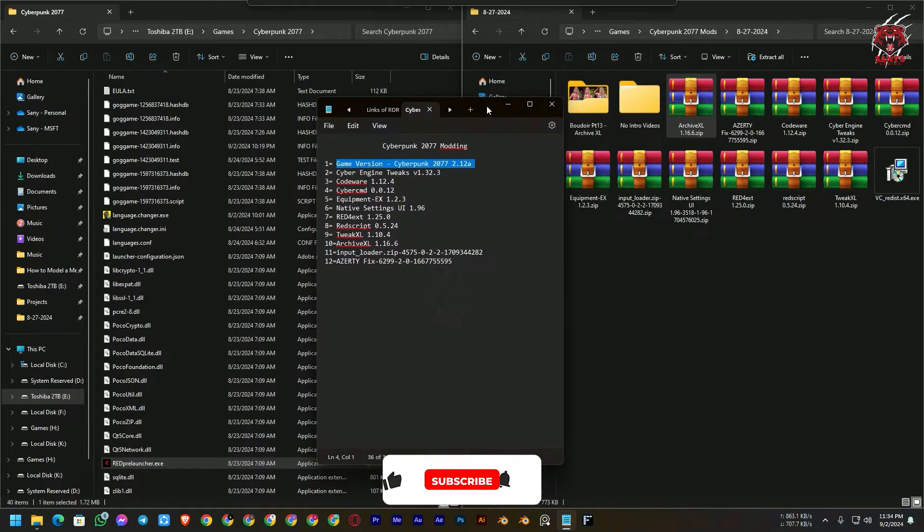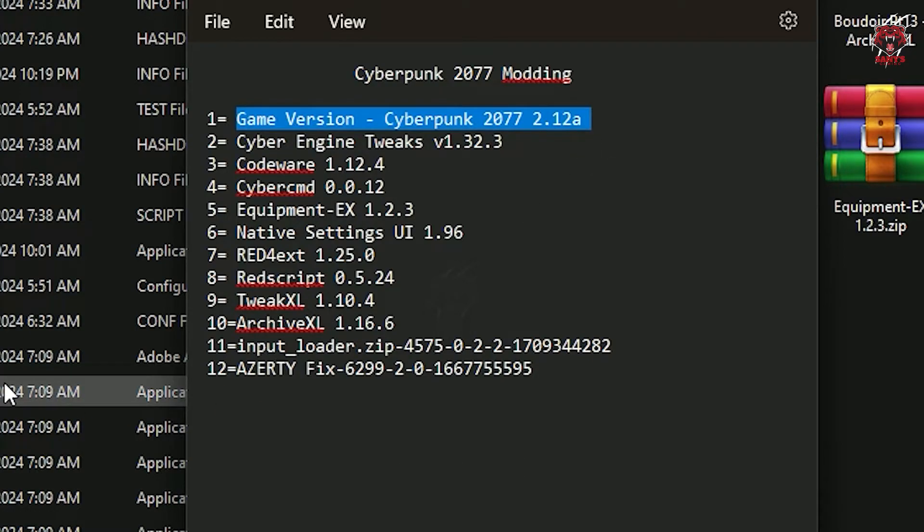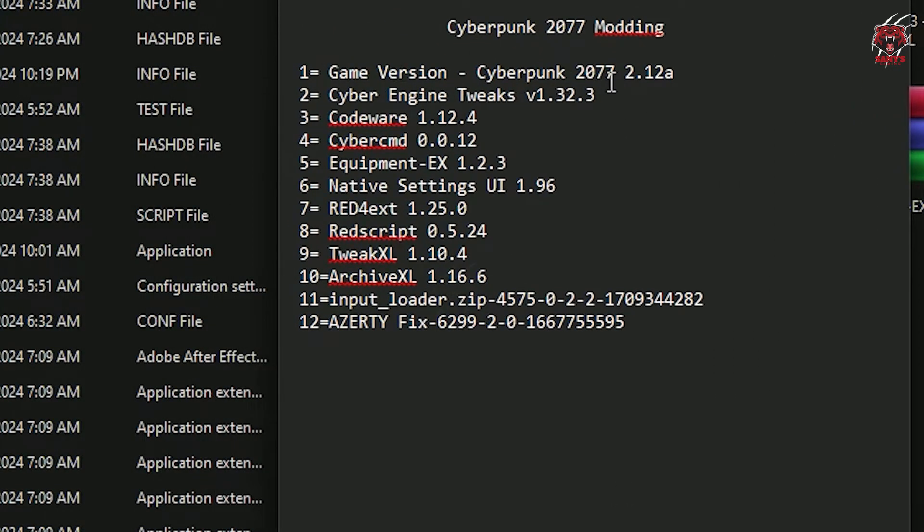My game version is Cyberpunk 2077 Phantom Liberty 2.12a, which is the latest version as of August 2024. There is a mod list of 12 entries including the game itself — numbers 11 and 12 are optional. The game is Cyberpunk 2077 2.12a.